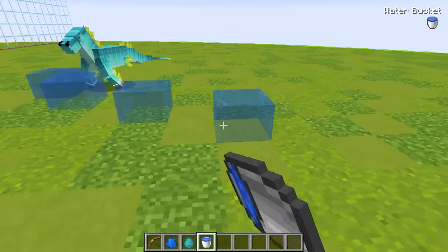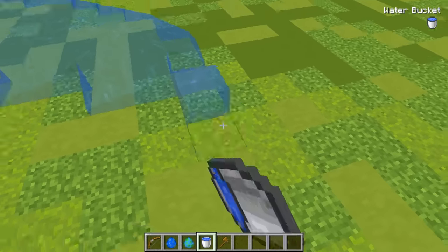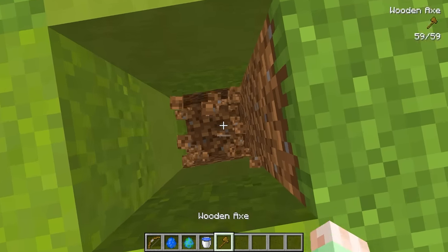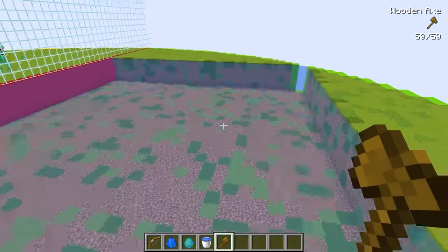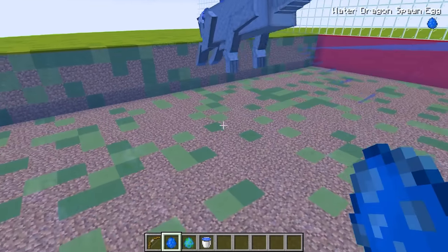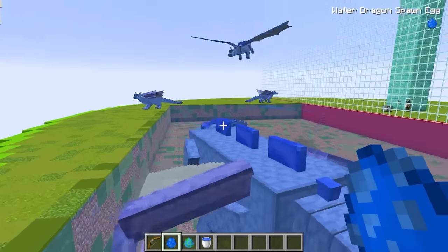Let's go and cover our entire arena in water. We can speed up the process by using world edit commands: slash slash set water. And boom — our entire arena is now water! Let's spawn our mobs in here. This time let's spawn even more of these water dragons. Look at them now — they're flying! This is super cool and majestic.